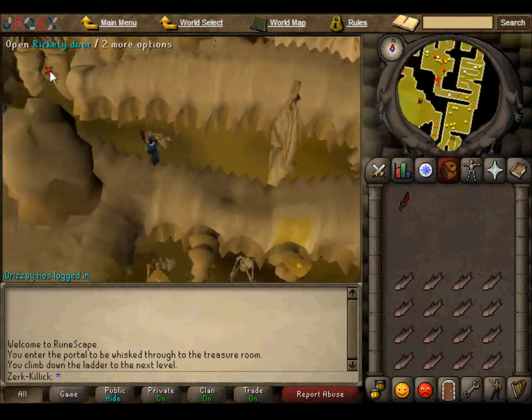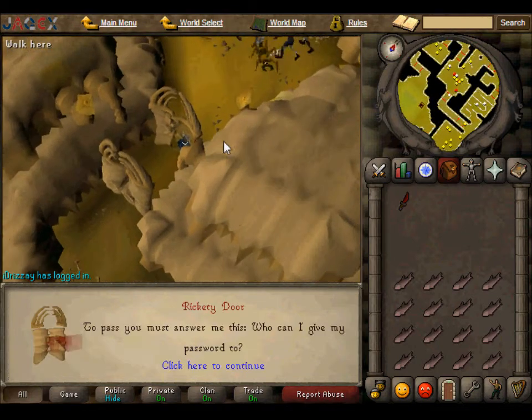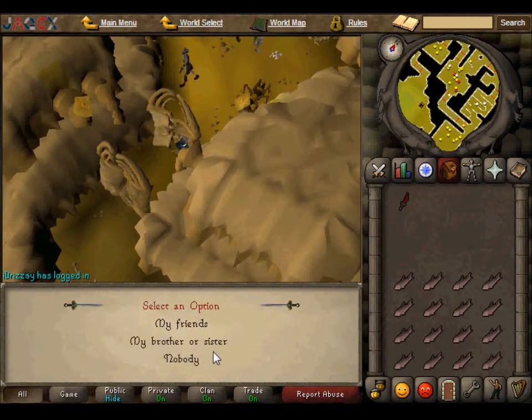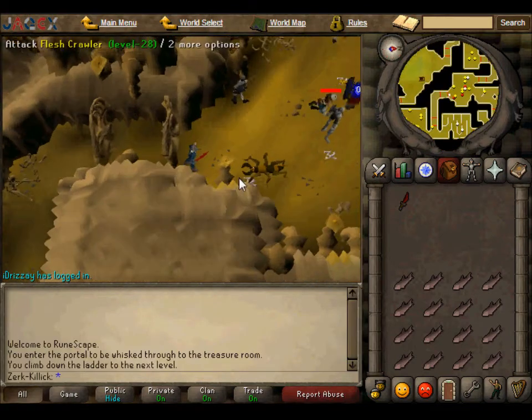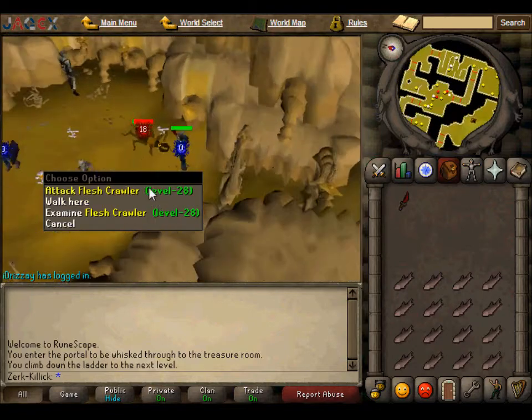We keep going through here, through the other door, and you get here. Very easy to kill guys. They're level 28 as I said earlier.